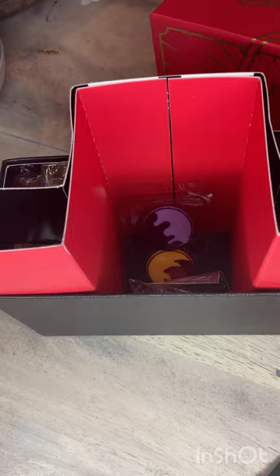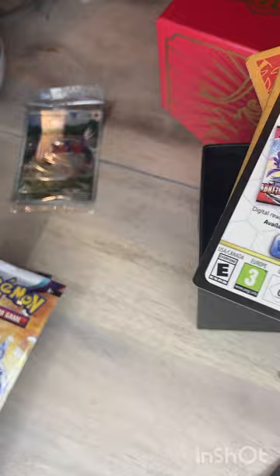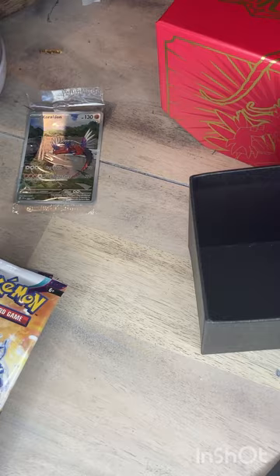First I'm going to take this out — we have the promo card, the Crd-on promo, really nice one. Then we have all the energies and the nine packs of Scarlet and Violet. Then we have the dice and the coins for the game, and a bunch of really cool sleeves with a design on them, a code card, and the deck holders. That's pretty much the ETB — let's get to opening these packs.